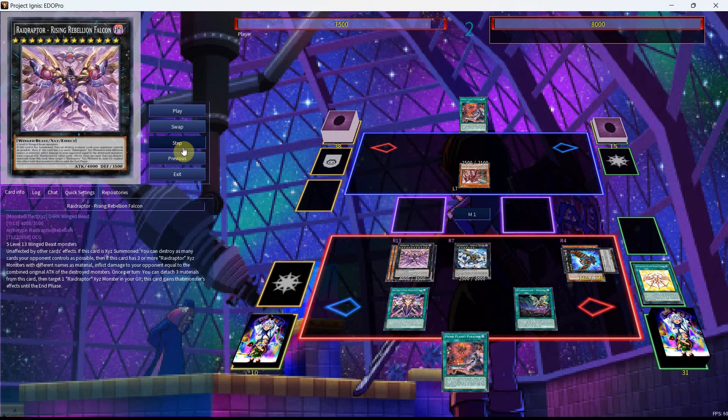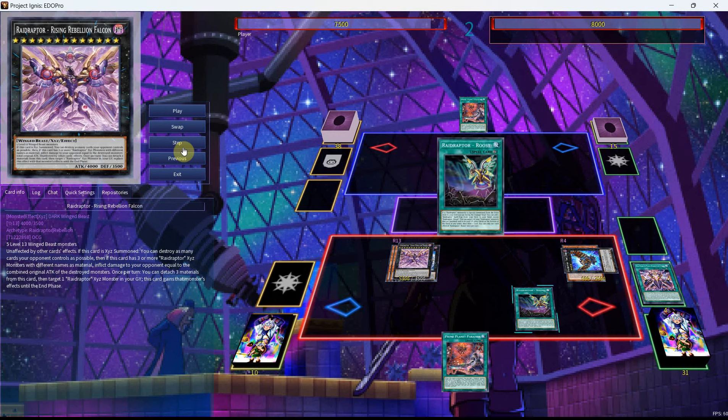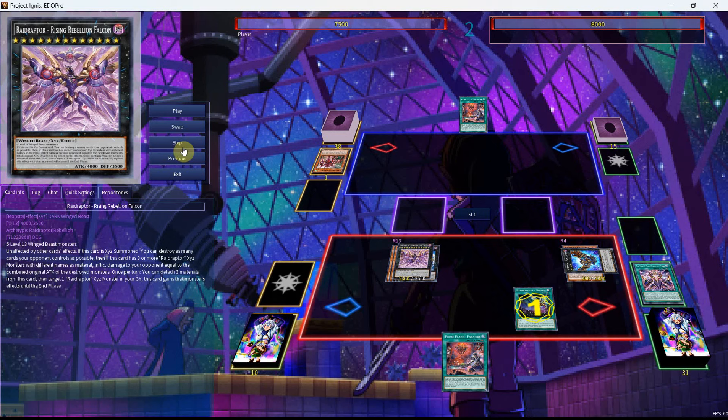This is the new Raid Raptor towers-like monster. It takes five Level 13 Winged Beast monsters, or you can Special Summon it out with the Rise Rank-Up Magic. It's unaffected by other card effects. When this card is Xyz Summoned, you can destroy as many cards your opponent controls as possible. Then, if this card has three or more Raid Raptor Xyz monsters with different names as material, inflict damage to your opponent equal to the combined original ATK of the destroyed monsters. Once per turn, you can detach three materials from this card, then target one Raid Raptor Xyz monster in your graveyard — this card gains that monster's effect until end of turn. We're now going to use the Roost along with the effect of the Rebellion, which is really cool because it also chain blocks the Roost while also being unaffected, so your opponent really can't do anything.